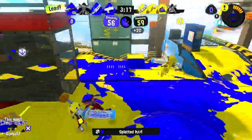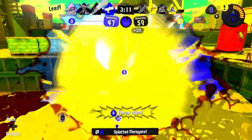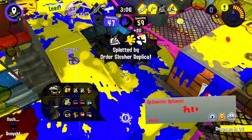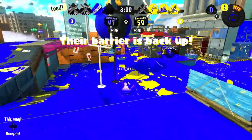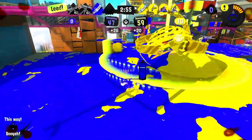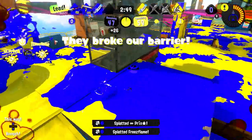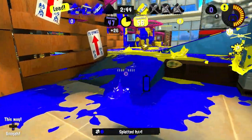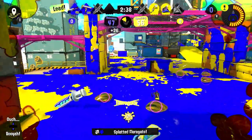The second buff I want for the Splattershot Nova — and I know this might be a pretty hard buff — is to also increase the ink drops. Instead of making it two to three, they should make it so that for every shot that comes out of your weapon it just paints your feet automatically. I think that would be such a cool buff — running and gunning with good range, high accuracy, and consistent mobility all the time.